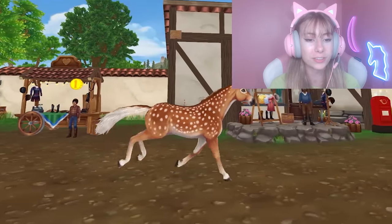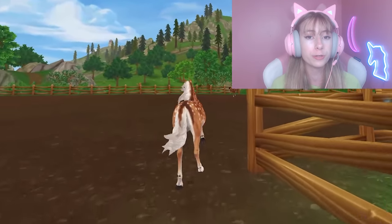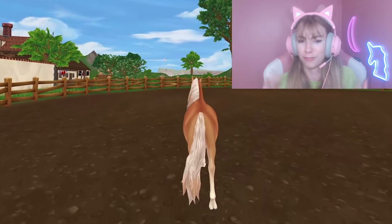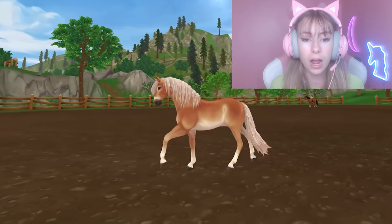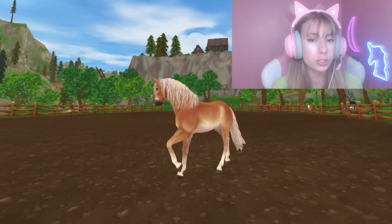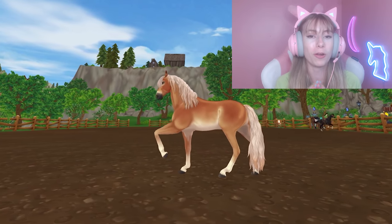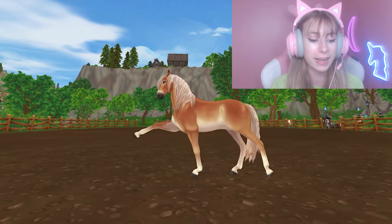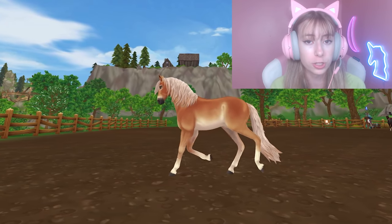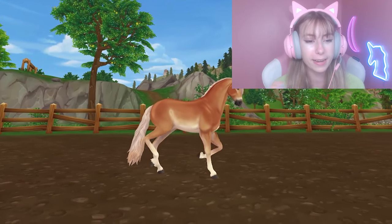Next on the list is the Andalusian. Even though they are 950 Star Coins, they are used in a ton of clubs — dressage clubs, western clubs, you name it. The gray coat is the one I see used most in clubs, but any Andalusian is perfectly fine. They are sold at Silverglade Manor for 950 Star Coins each and have a super cute special move. It's just a really good horse to have.